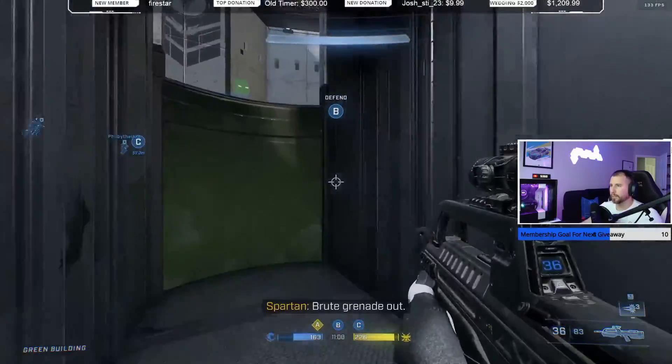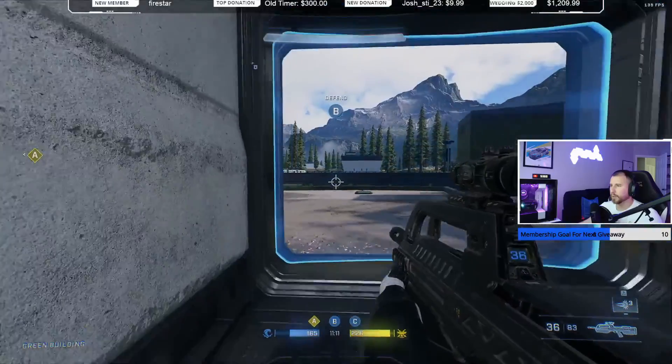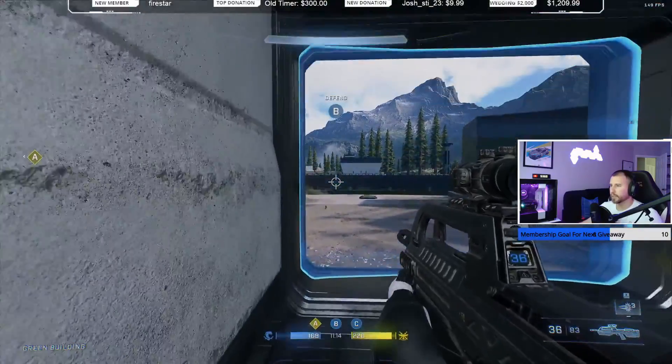If someone can watch the top of A, I'll come be on the inside and push someone off if they come through the back of B. Watch the other side — let them come here, I'll push them off.